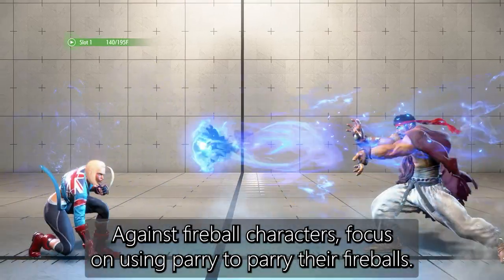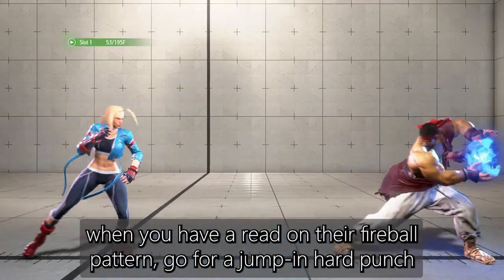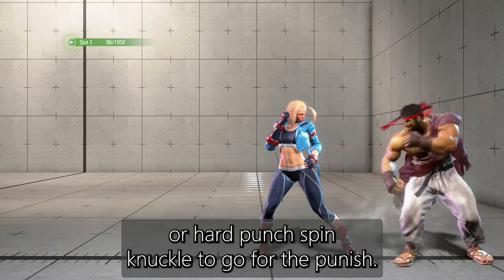Against fireball characters, focus on using parry to parry their fireballs. When you have a read on their fireball pattern, go for a jump in hard punch or hard punch spin knuckle to go for the punish.